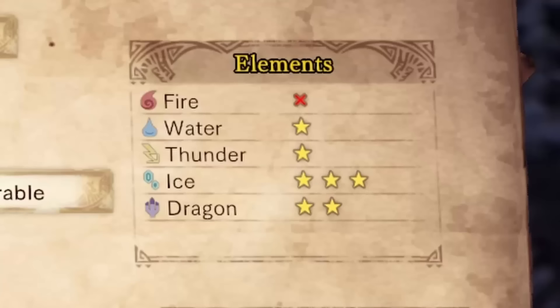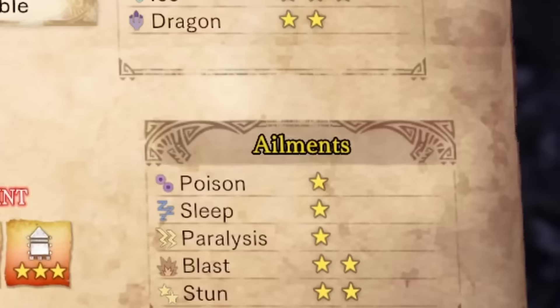Elemental weaknesses: this heat is apparently a little bit too much for water — it's pretty much just gonna evaporate before it even reaches her. Lightning probably ain't gonna cut it either. Your best bets are to either go full ice — ice baby — or use dragon damage. Not to mention, elder seal can really help douse the flames.